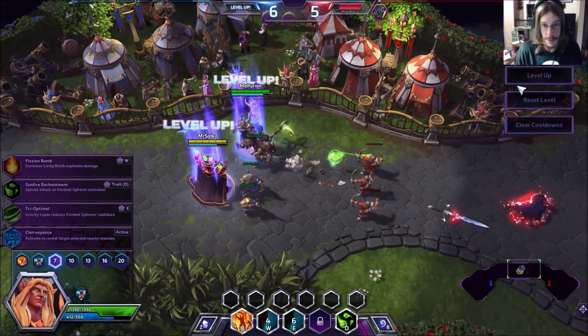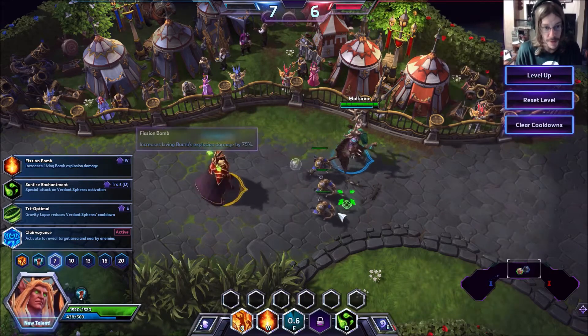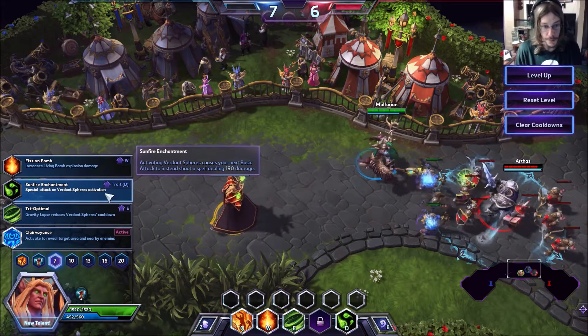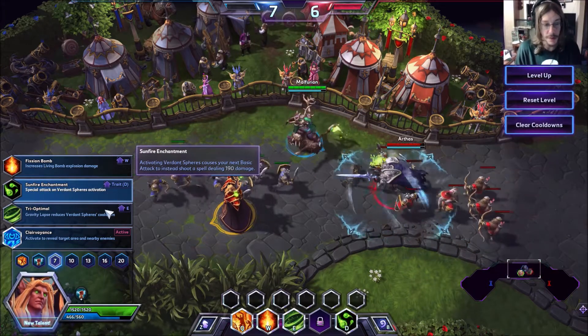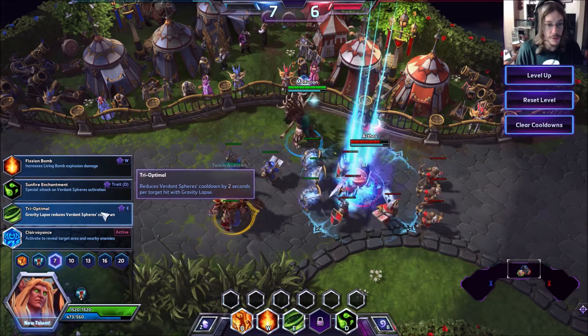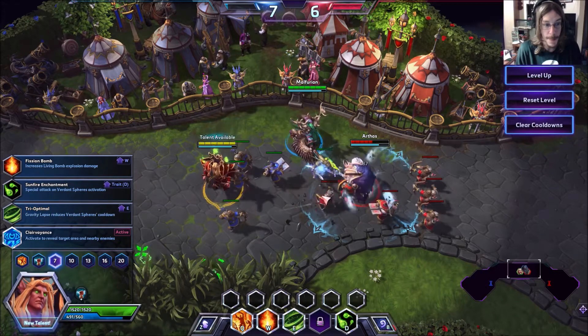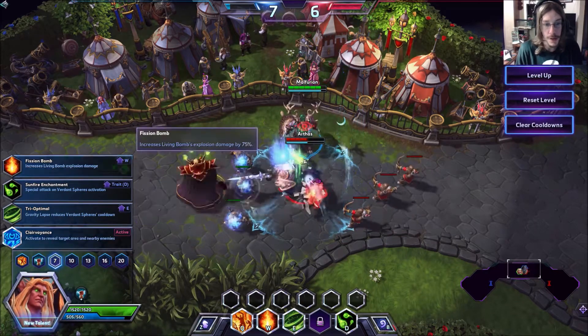Let's go ahead and level up more. Fission Bomb increases Living Bomb's explosion damage by 75% — quite a bit. Special Attack: if you use Verdant Spheres and then Basic Attack, it does additional damage. This one reduces Verdant Spheres cooldown by 2 seconds per target hit. And then Clairvoyance activates to reveal an area on the map.